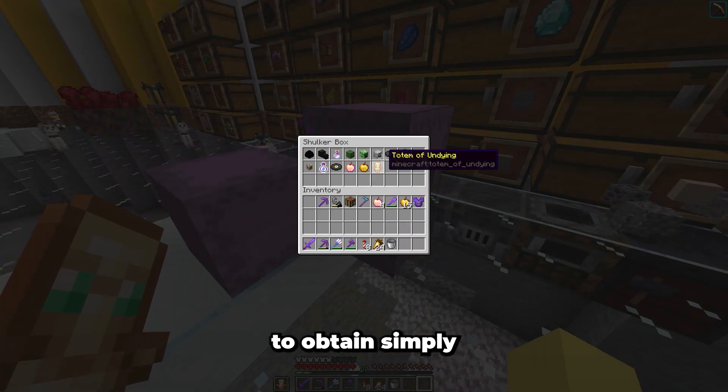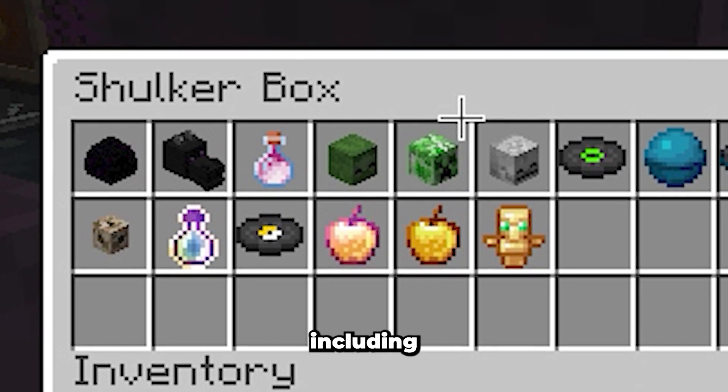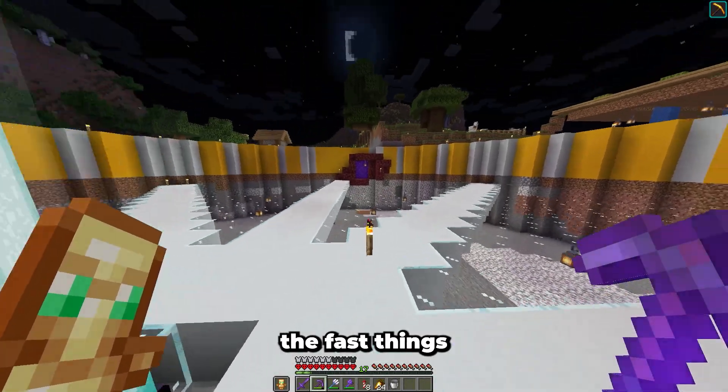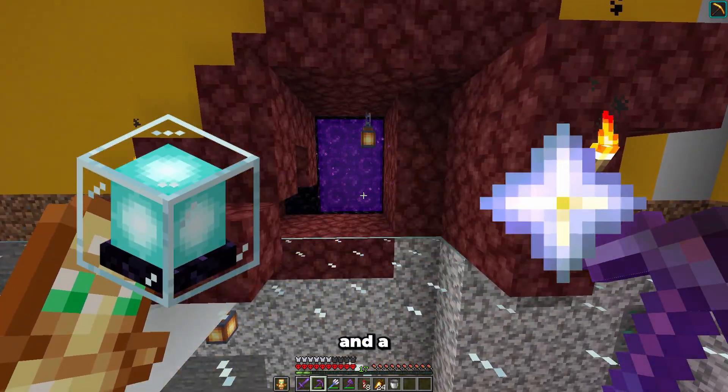This is what I managed to obtain simply by playing in this world so far. I still need to get many, many more things, including all the music discs, which will surely take a long time. Anyway, let's begin. I want to get the fast things out of the way first, so that means I need to get a beacon, a nether star, and a wither skull.